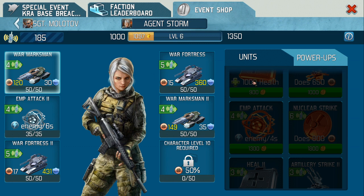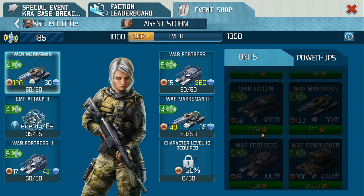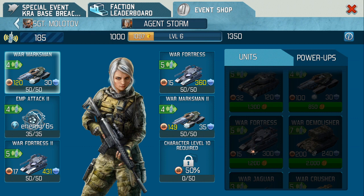We're set up with these units here. The War Fortress gives our highest amount of defense. Because they've only got a small attack range, they have to get close to targets, which means they get attacked first. The Marksmen, on the other hand, are a long-range unit and stay at the back whilst the Fortresses take all the damage for us.